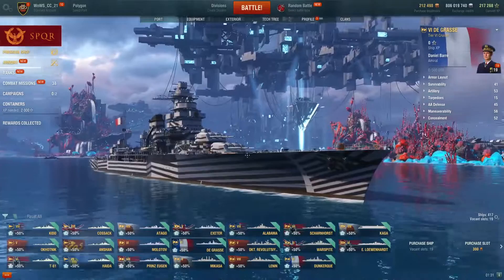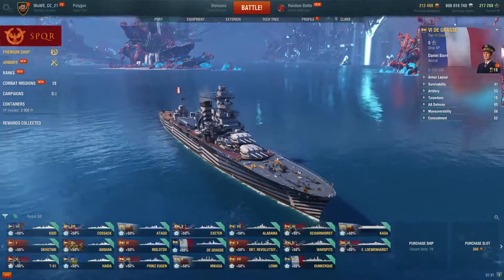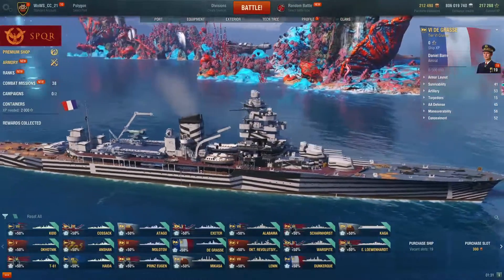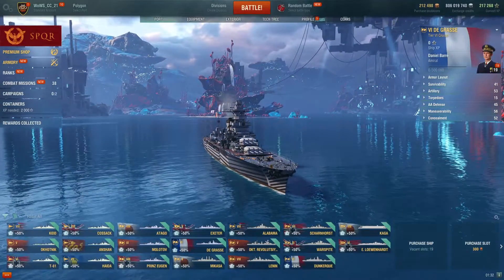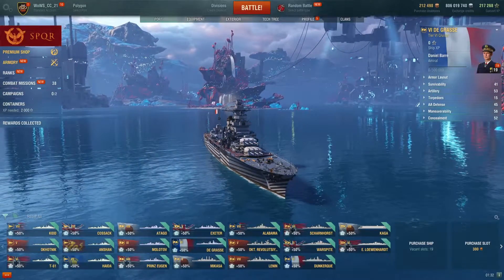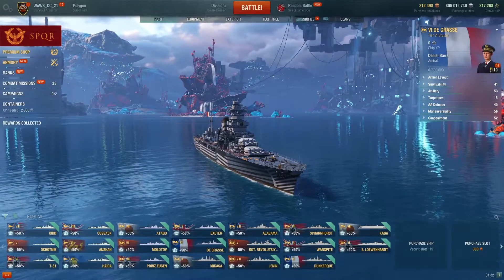The tier 6 French cruiser De Grasse is a light cruiser and a decent ship for her tier. She has access to speed boost and is a well-rounded ship. The French don't have too many good beginner-friendly premiums, but De Grasse is fairly easy to pick up, representative of the line, and a decent option if you need captain retraining for a French ship.